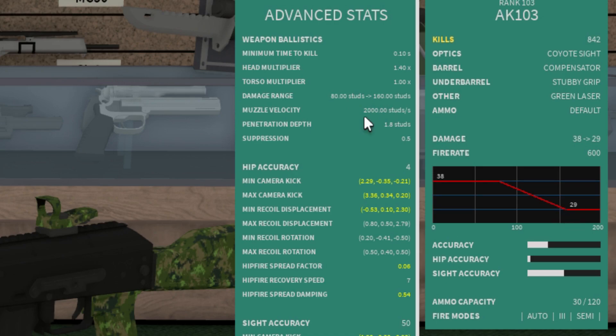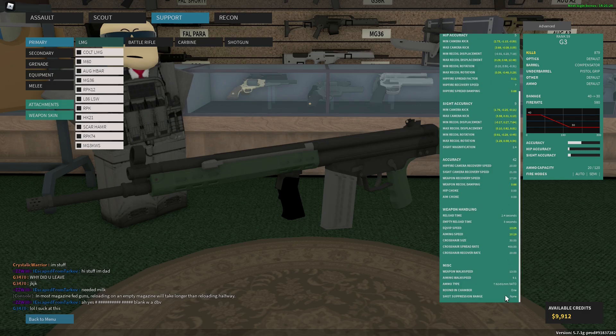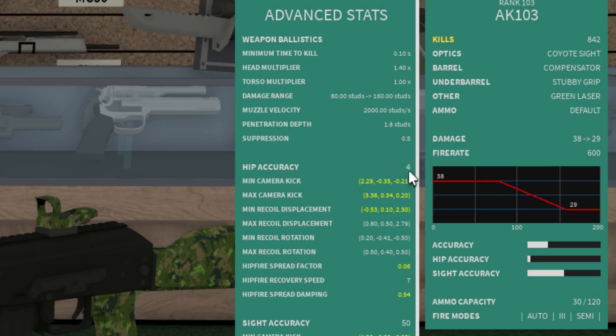Next is muzzle velocity — that's how fast your bullet is traveling through the air. Penetration depth is how far your bullet can go through an object. Suppression is how much your bullets are going to be shaking someone's screen while you're shooting at them. Usually larger bullets cause more suppression — for example, my G3 is shooting a larger 7.62x51 NATO so it has higher suppression.